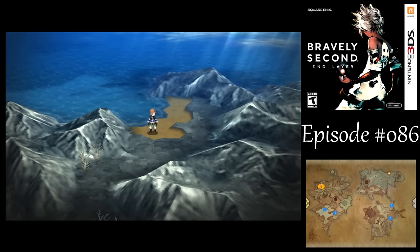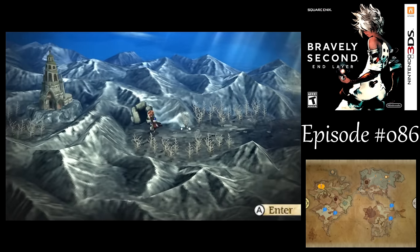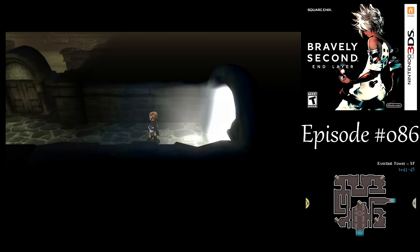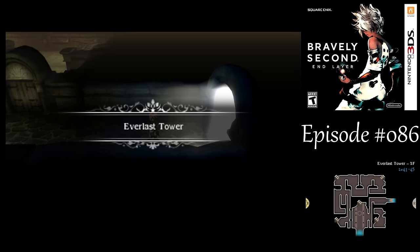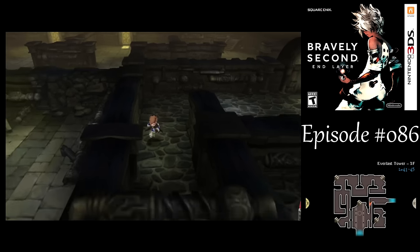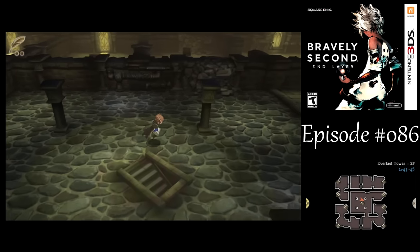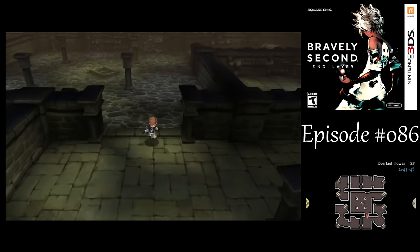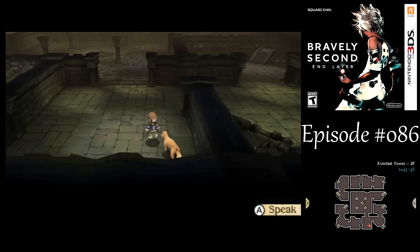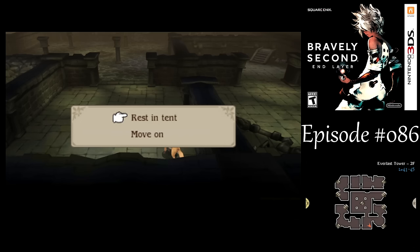Even though this is New Game Plus, since we're in Chapter 3 the door is locked. But that's okay — we don't need to go there to get this tent event. Just go up to the second floor, and there we go. I thought the box would have been a little further up, but we found them anyway. One more tent event to add to the collection.